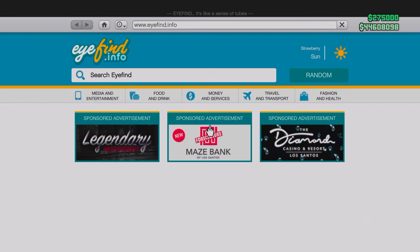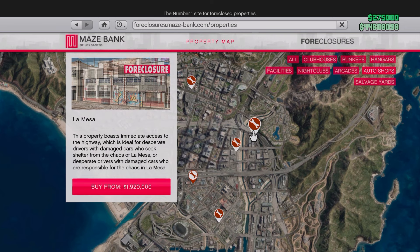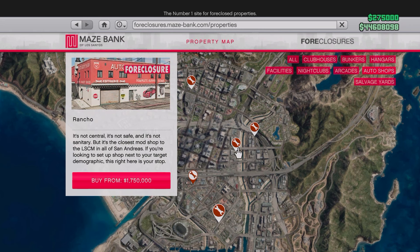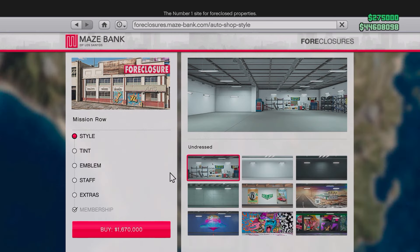First things first, we've got to buy one of these. So let's head to the Mays Bank Foreclosure website, go to the auto shop selection, and you can see there's quite a few of these around the downtown area. The cheapest selection is going to cost you about $1.6 million, and if you're watching at the time of recording, these are all currently on discount as well as the upgrades.